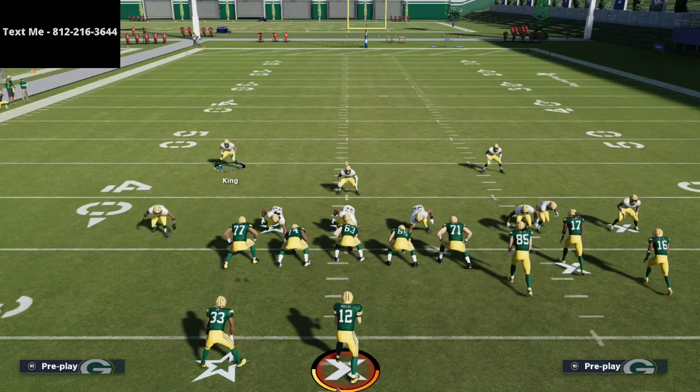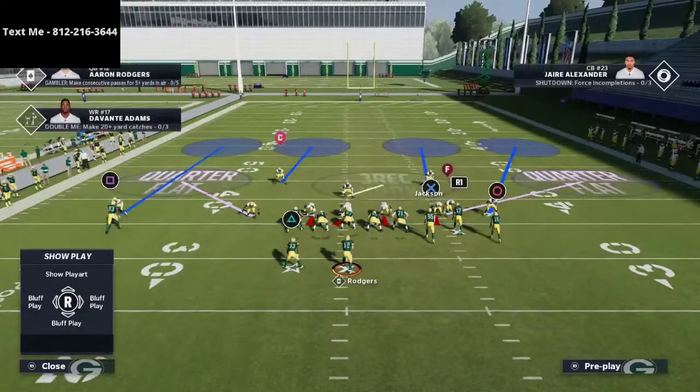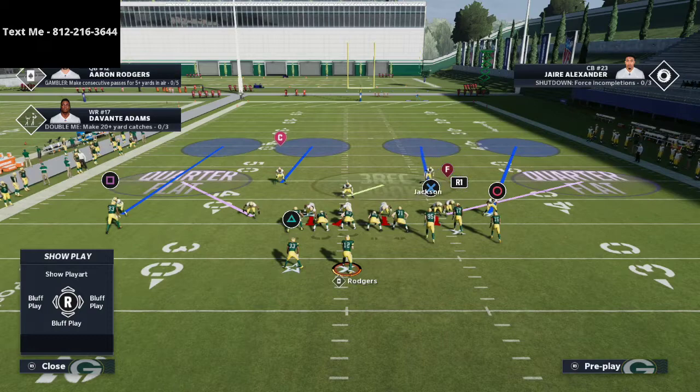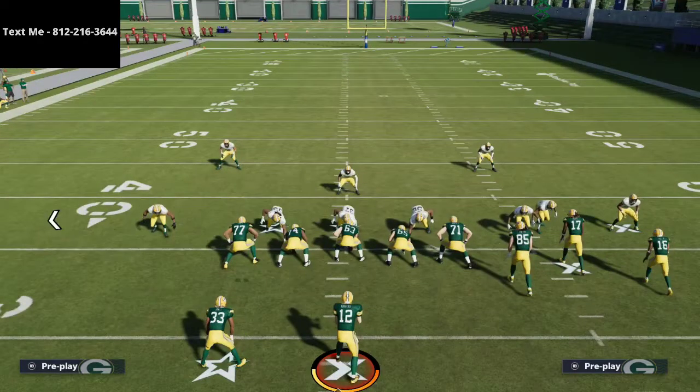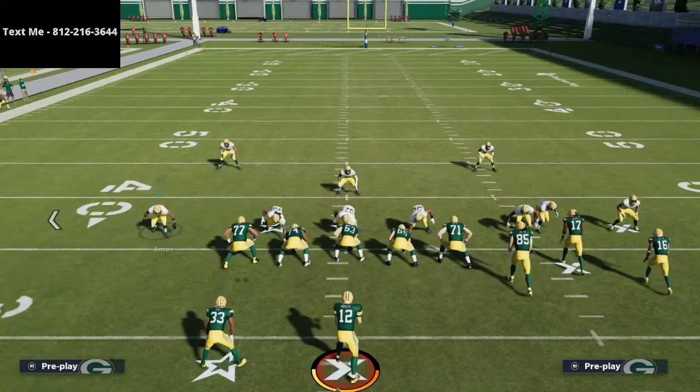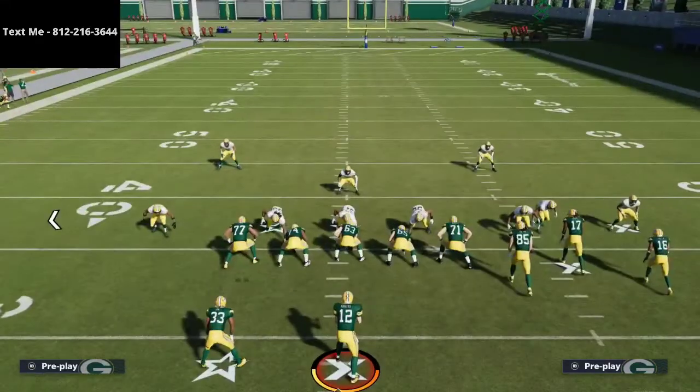Most of the time the ball is going to be on a hash mark. Jackson here is on the right side hash mark. If I move him over, now he's on the right side numbers — there's a lot of field over there that they can attack. Whereas on this side of the field, that's not really the case. So you don't really need somebody for this left side; you just need somebody for the right side.